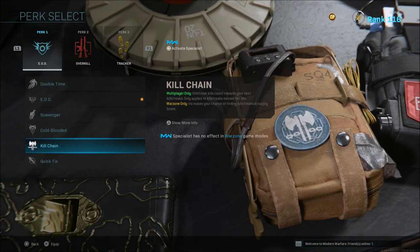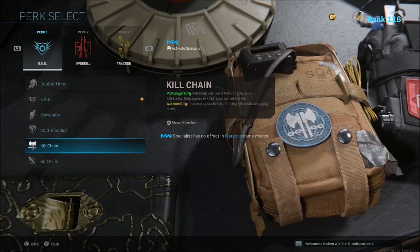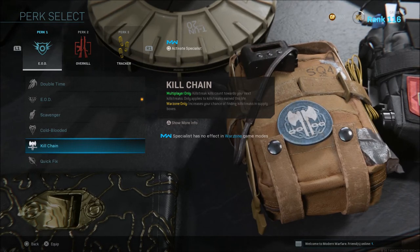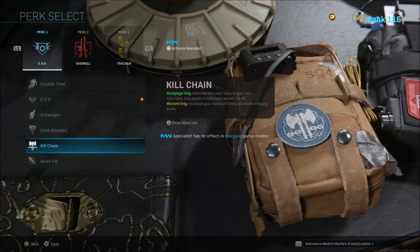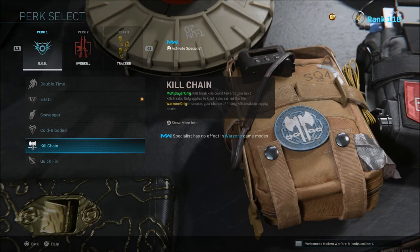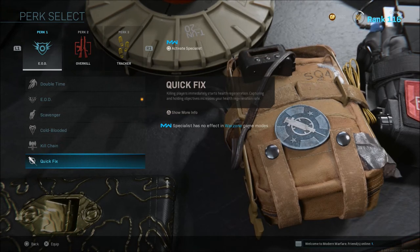Kill Chain is used a lot in multiplayer, but in Warzone it increases your chance of finding killstreaks in supply drops. While it's great to have killstreaks and UAVs, you can only carry one at a time, so if you find multiple you'll have to mark them for your team. I don't feel that running Kill Chain in Perk 1 is a necessity — the other options are a lot better in my opinion.